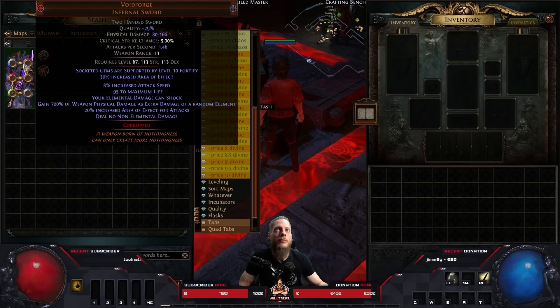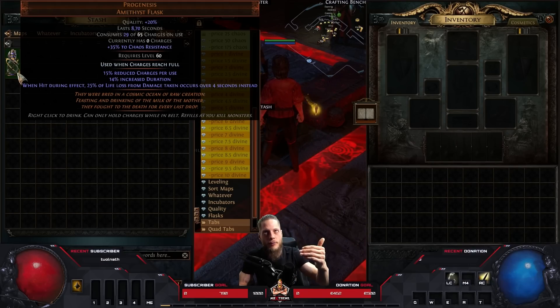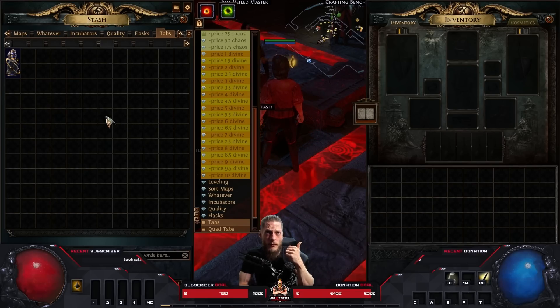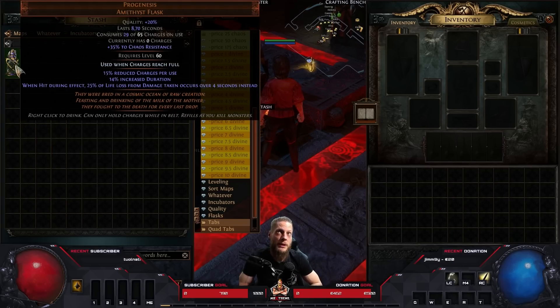The explosions from Aureat's End also benefit from the all-resistance penetration. To finish the defense layer, there's the new Progenesis flask. It works similarly to Petrified Blood: when hit during effect, 25% of life loss from damage taken occurs over four seconds instead. So if you take 100 damage, you take 75 instantly and 25 over four seconds. Since we're running a low-life version anyway — reserving about 50% of our life for Bloodthirst — we activate Petrified Blood on top. Progenesis applies first.